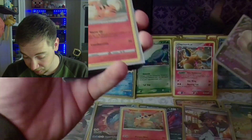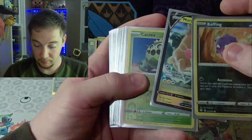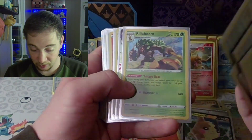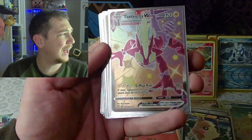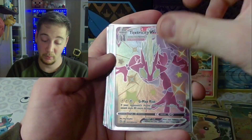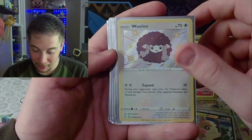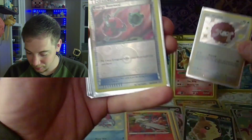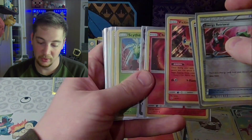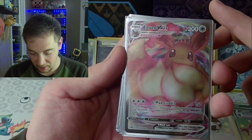And they just keep coming — the hits just keep coming. A Growlithe from the McDonald's pack. A Morpeko V. Holy cow, how many hits in one box? There's a bunch of holos. We hit the mother lode — this is the mother lode! A shiny Sobble. Look at my Wooloo. It's a really cool Victini. A Chimchar. This is the EX Max. That is insane.